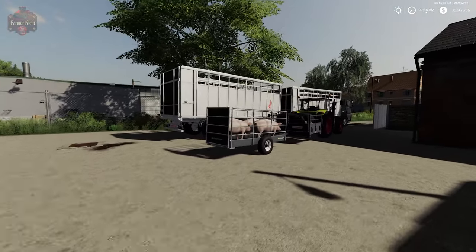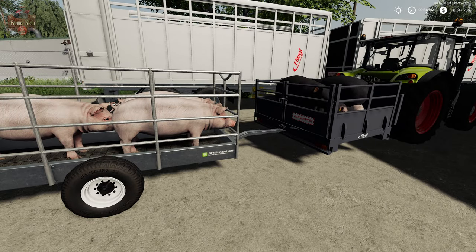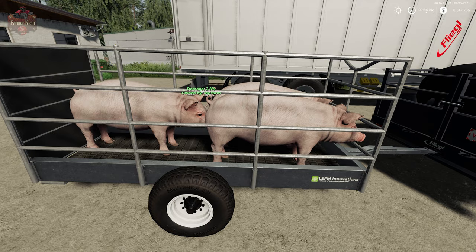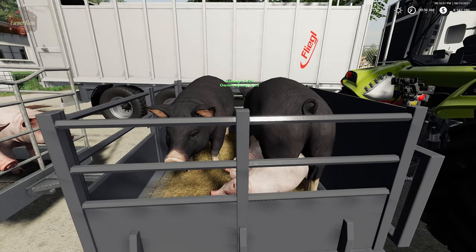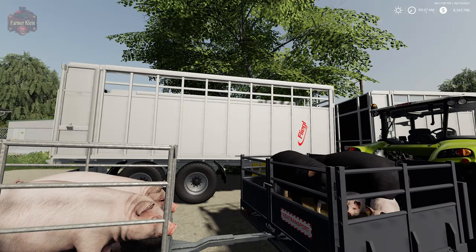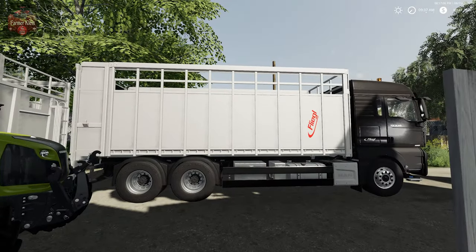We've used various methods of transporting animals down here. We have the LSFM Innovations Small Trailer — we've used that to transport calves, bulls, and such. I've got three breeding pigs in this trailer. We've used the Flegal Flat Deck, which comes with the map in new farmer mode, and we've got two regular pigs and two piglets in there. In the Flegal Trailer we have several sheep and goats, and in the Flegal Truck we have some chickens and ducks.